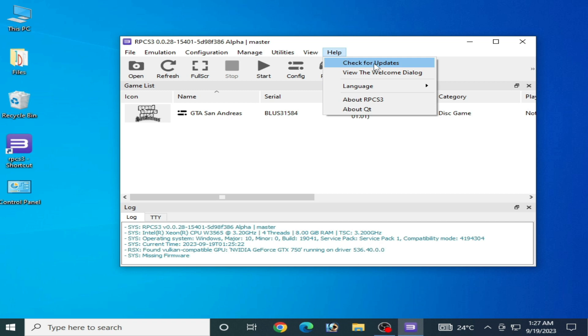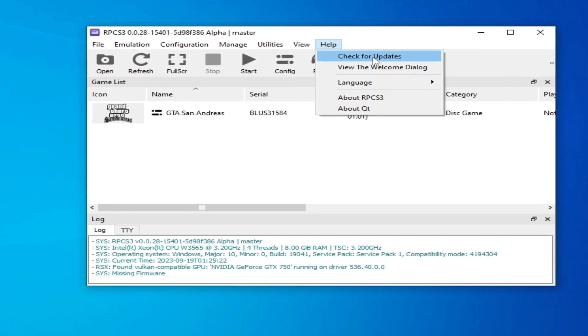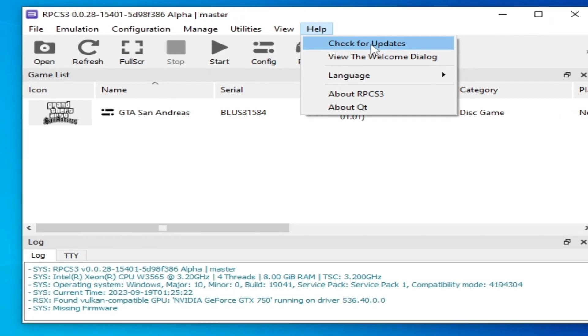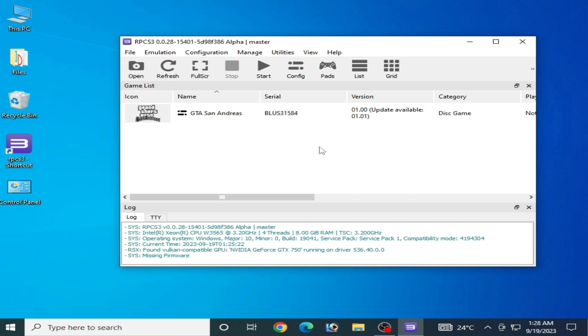Solution number six: go to Help and check for updates to make sure you have already updated your RPCS3. If you have already updated and still have the issue, you can also try an older version of RPCS3 — for example, a version released in 2021.